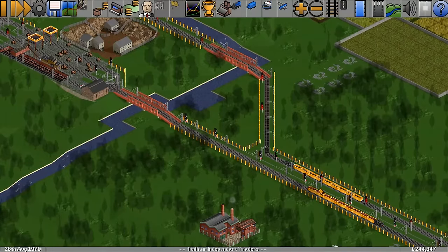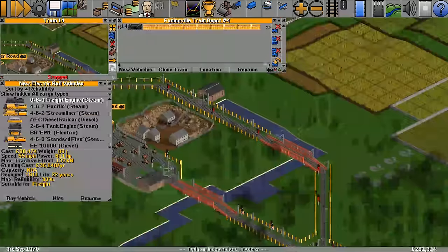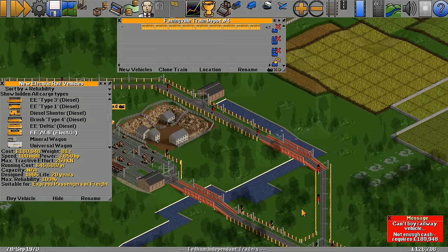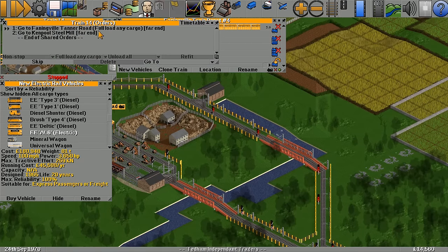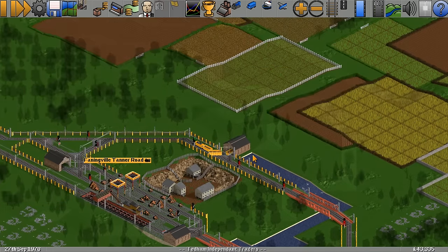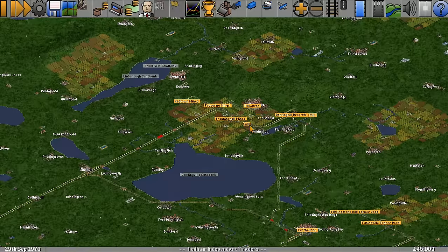I'm hoping this train is going to get replaced when it goes to the depot. Let's manually replace it with a brand new AL6 — get rid of the engine, buy the new one. Not enough money — how much is it? 180,000. We'll have that soon. There — bought the train back, orders still in place. We'll send it out on its way and then clone it so we have three trains coming from Tanner Road.